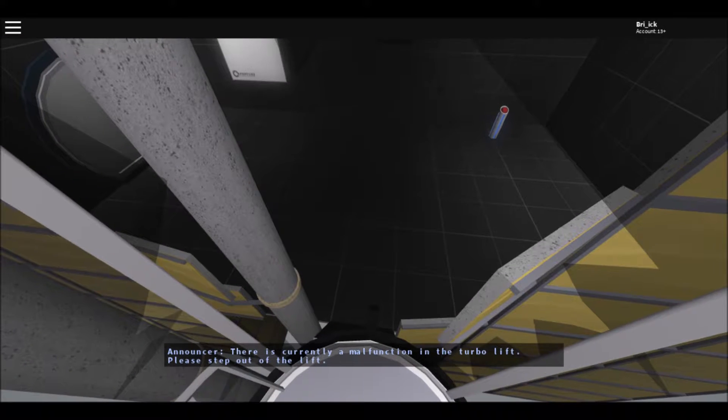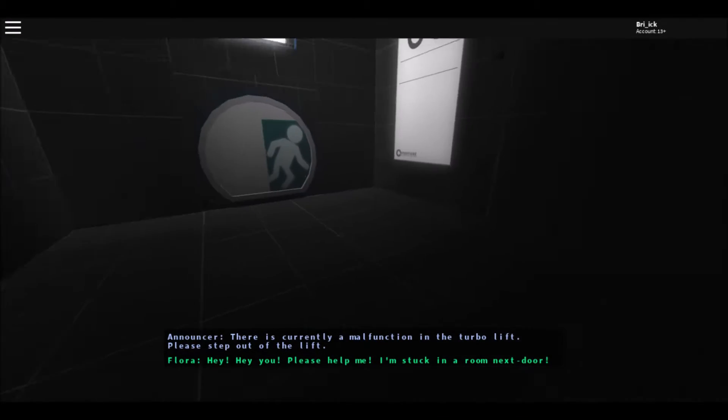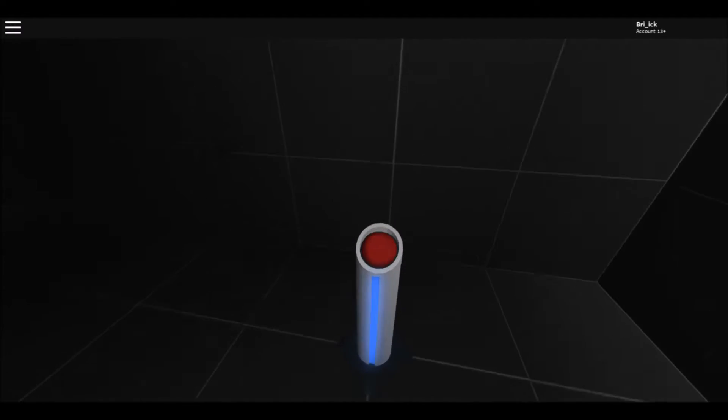'There is currently enough function in the turbo lift, please step out of the lift.' 'Hey, you! Help me, I'm stuck in a room.' 'Next door.' Okay.